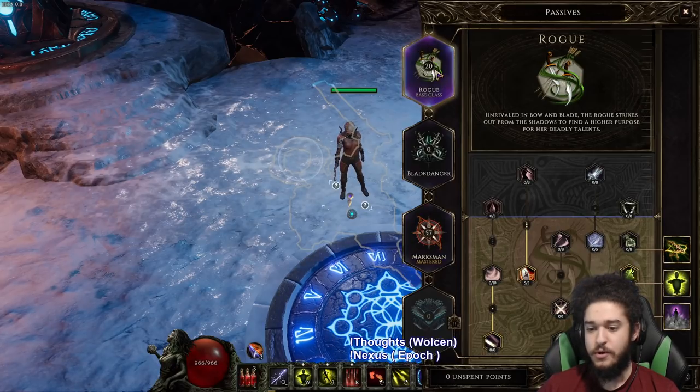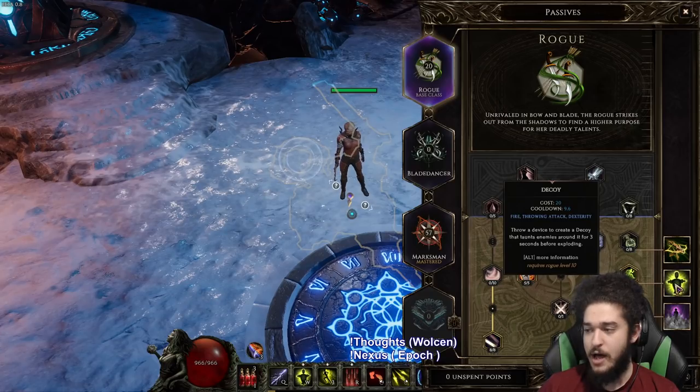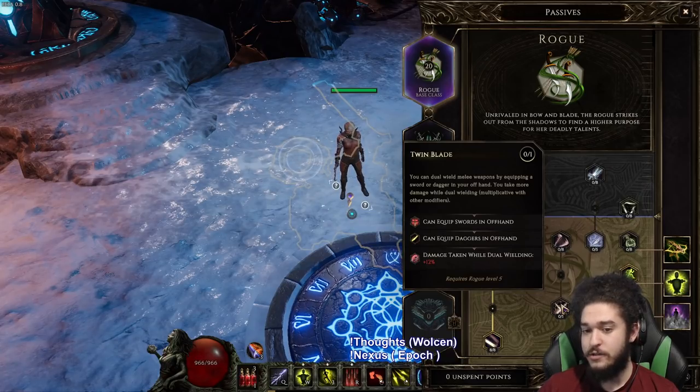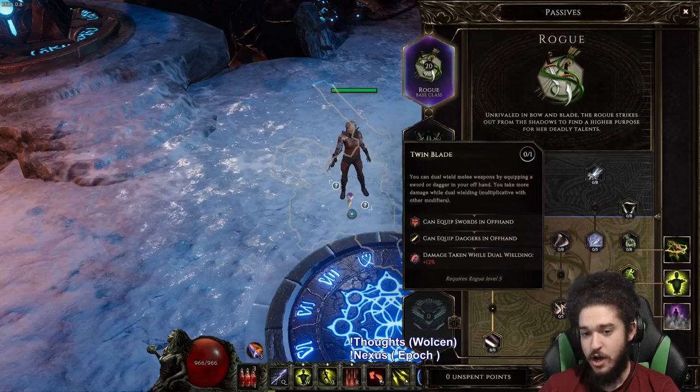You've got your Rogue general class here where you can see you unlock Smoke Bomb, Decoy, and Ballista. Furthermore this unlocks the ability to dual wield, which a lot of people have been asking for. All you need to do is literally unlock Twin Blade.